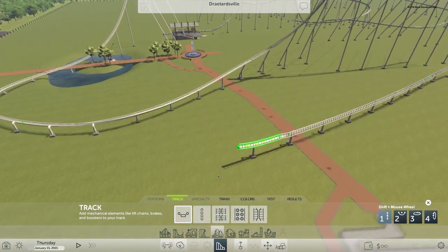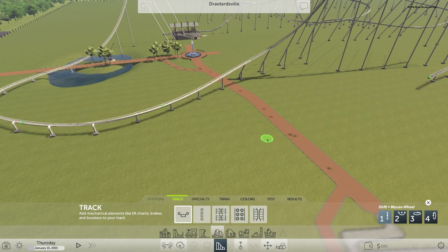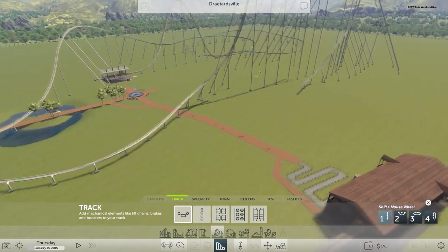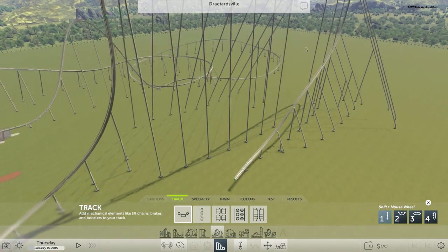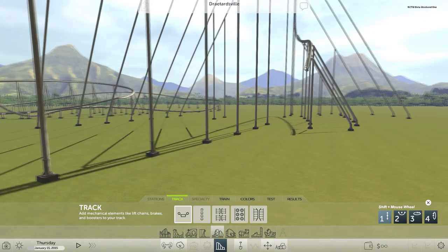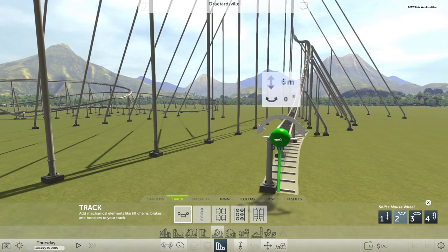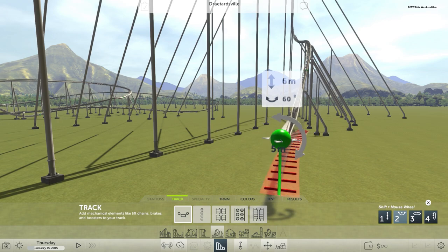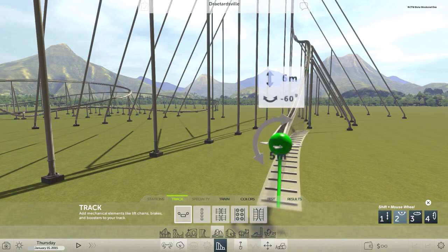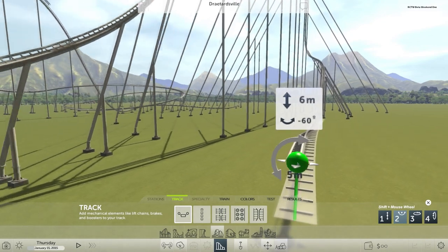I did in fact learn how to delete track, which is huge because that was the biggest issue I was having. So I'm going to delete it all the way back to the initial drop and try and tweak this a bit to make it a little bit more stable. The first thing I'm noticing is this curve should not be like that. I want it to actually curve inwards so I can do a bend later on. I'm going to go all the way down. Again, this thing's really finicky.